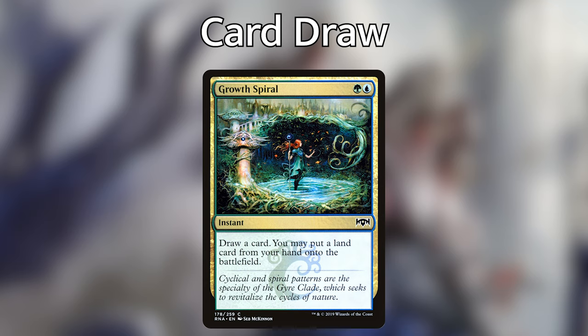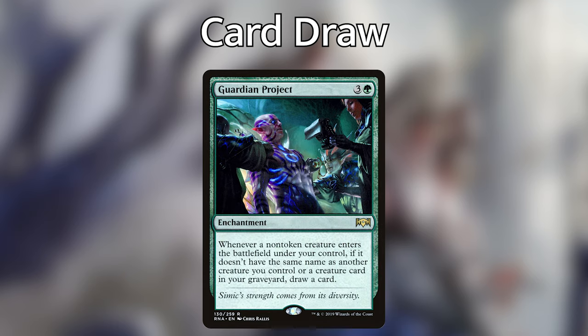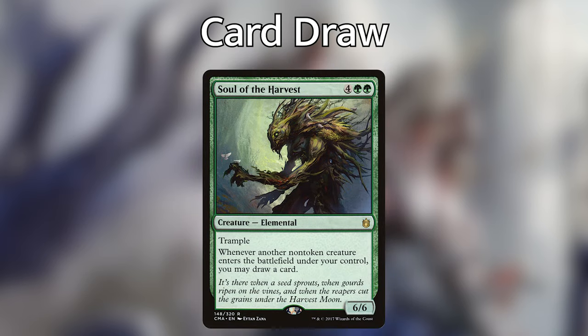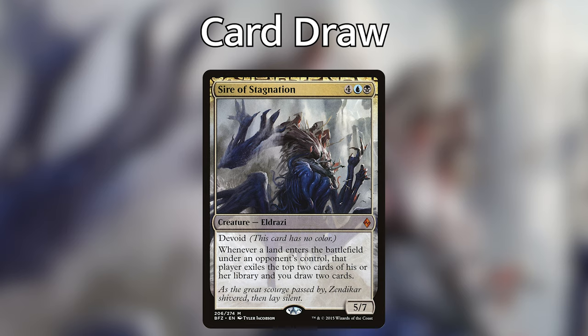Growth Spiral lets us draw a card and put a land from our hand into play. Wall of Blossoms is basically a second Elvish Visionary and a good blocker. Guardian Project: whenever a creature enters the battlefield, it's going to draw us a card. Soul of the Harvest is just another repeatable Guardian Project — whenever a non-token creature enters under our control, we draw a card. Both of these effects get nuts with Yarrick out. We're also running Tatyova, Benthic Druid — whenever a land enters the battlefield, we draw a card and gain a life. And then probably one of my favorite cards in the deck, Sire of Stagnation: whenever a land enters a battlefield under an opponent's control, that player exiles the top two cards of their library and we draw two cards. With Yarrick out, we draw four cards and exile four from our opponent's library just for them playing a land.